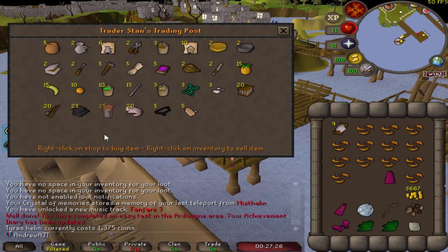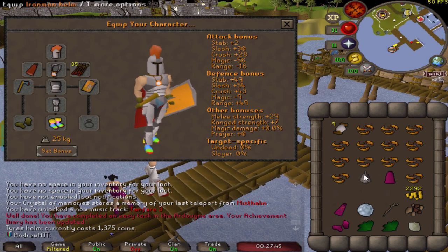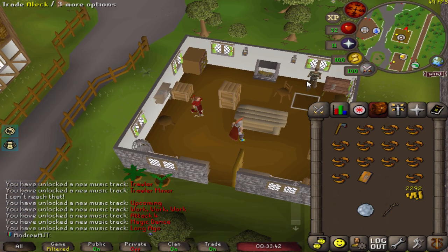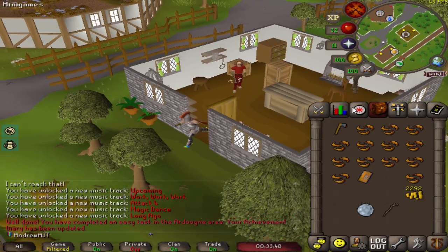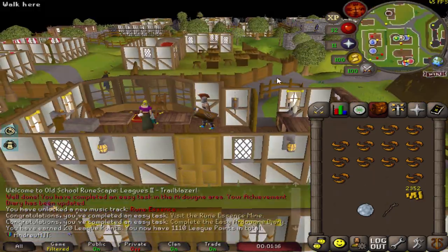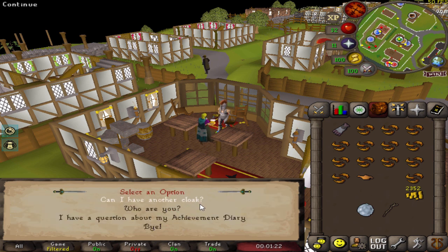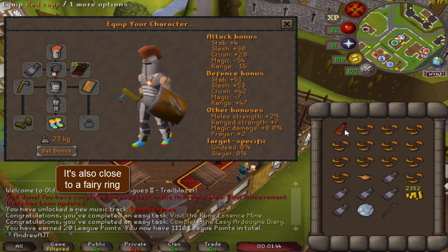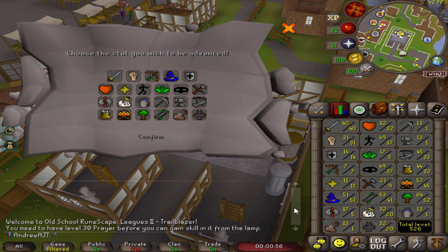I also picked up a Tyrus helm here, which is the equivalent of a steel full helm — not a huge upgrade but it is better than the iron helm I was using. I kind of look like a Roman soldier in this gear with the red cape, but I will be getting an upgrade to the cape slot very soon with the Ardougne diary completed. This cape gives you infinite teleports to the monastery south of Ardougne, which is basically infinite prayer when combined with the last recall relic. It also gives magic attack, defense, stab, and prayer bonus.